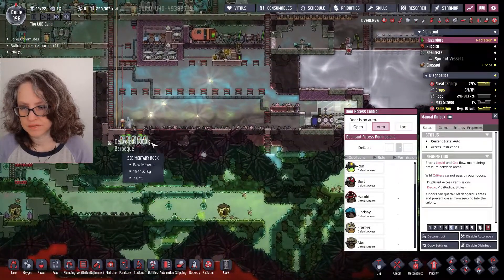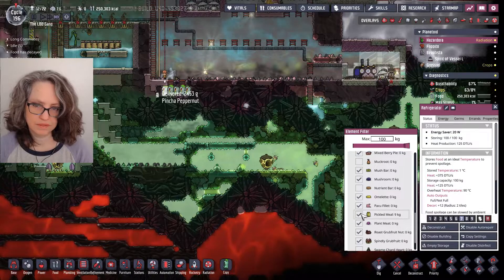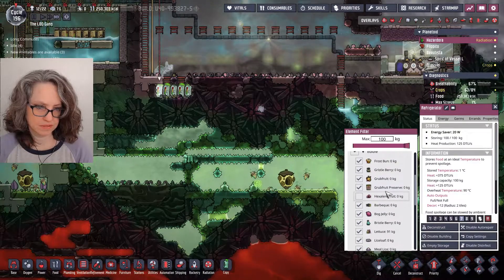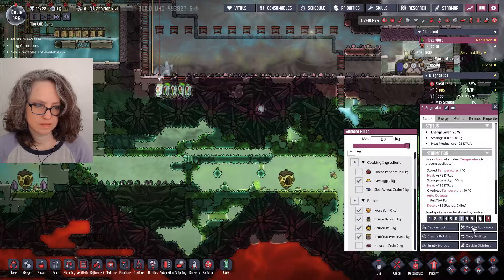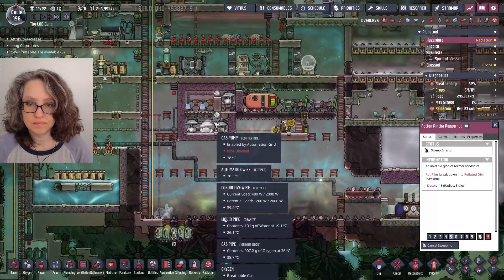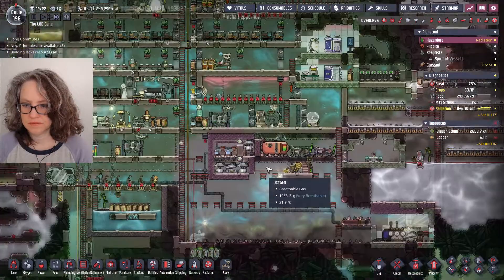I put the fridges in a more stable environment and they are already full, so I need to look and see if there's anything in there I could dump — like pickled meal maybe. It doesn't really look like it unless... I don't even think they're storing that much pinch of pepper nut. Okay, it has enough of all that.